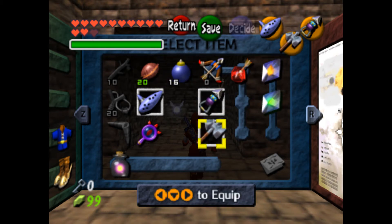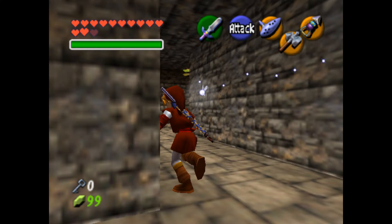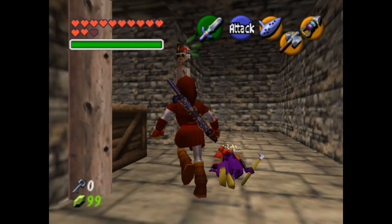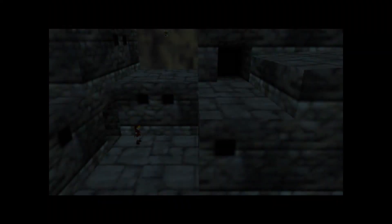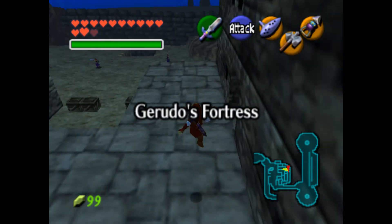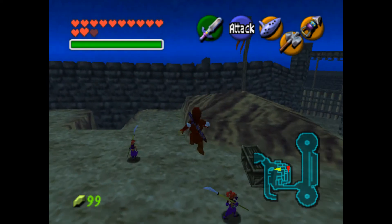I'll put the Megaton Hammer on now that I'm all out of arrows. I am going to do Gerardo's training ground, but not quite yet. There's a certain item I want to get first, so right now we're going to head off to the desert.